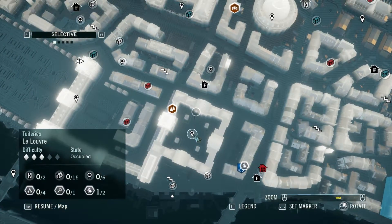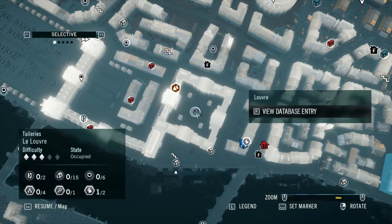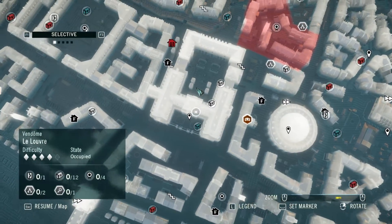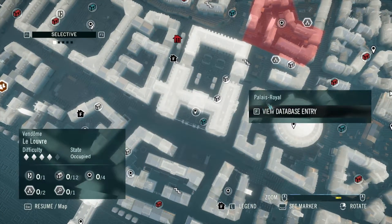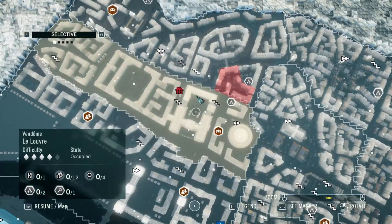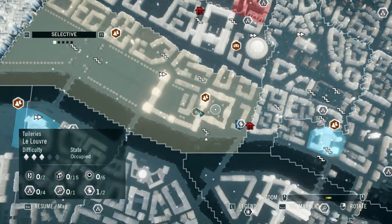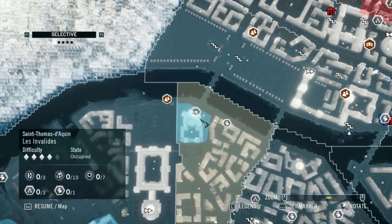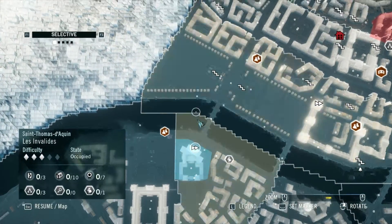We're heading into the Louvre — you can see right where I'm moving my cursor is where we're going to find that first point of interest. The second place we'll be heading is the Palais Royal, or the Royal Palace. We're going to go deep into the heart of that area, by a big fountain statue, a courtyard, some gardens. We'll find it in there.